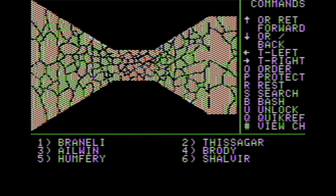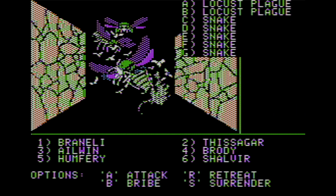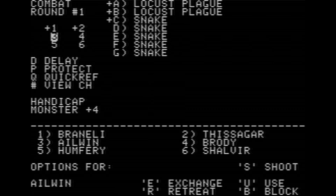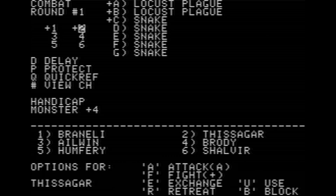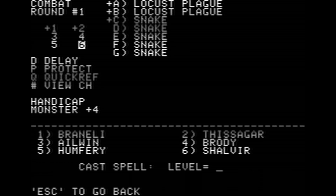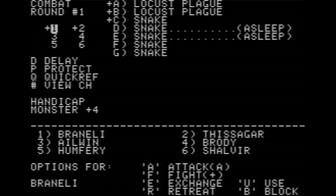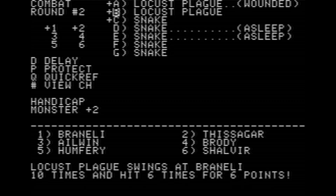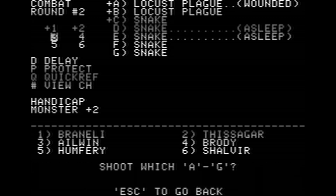Here we get into an encounter. Let's attack. Attacking is supposed to make you a little bit evil, but I believe that's only certain fights. At least the snakes can't hit us from the back. Two of you hit the locust plagues — for whatever reason it says 'plague' not 'plaque,' but that is correct. Cast spell 1-2 to make me more accurate. Cast 1-8 on A — I got two of the snakes to sleep. They couldn't attack me anyway, but maybe that will matter at some point.